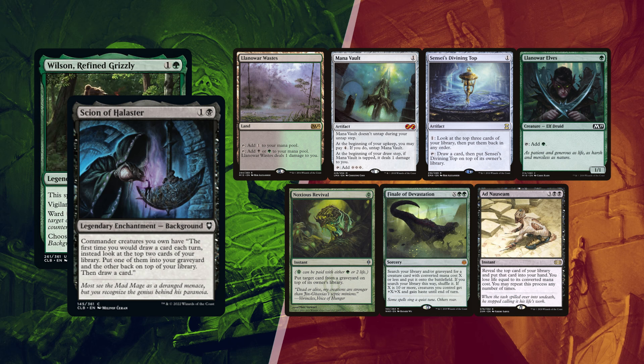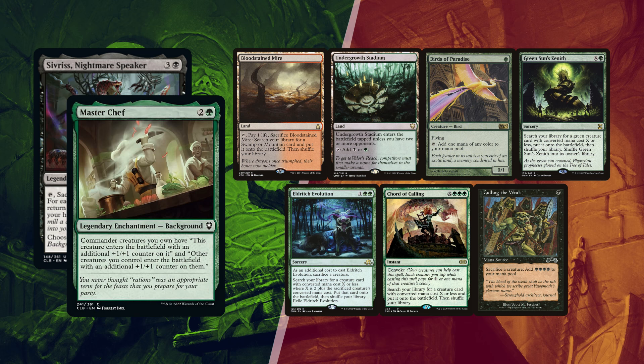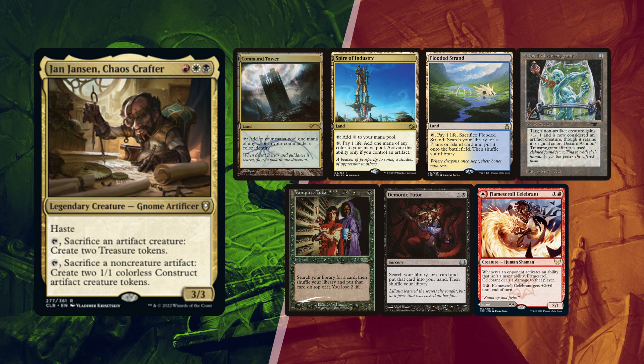Noxious Revival can be great interaction or recursion if he fails to go for it. Diogo also kept his first 7 with a Bloodstained Mire and Undergrowth Stadium for lands, Birds of Paradise for ramp, and then Green Sun's Zenith, Eldritch Evolution, and Court of Cunning can all help find a Patra or other combo pieces in this creature-centric deck, tapping the weak for extra mana. Baal followed the trend of first 7s with a Command Tower, Spire of Industry, and Flooded Strand for lands. Ashiok's Transmogrant found its way back again, so with Vampiric Tutor and Demonic Tutor he can find Clock of Omens and an outlet, hopefully going for it with Silence for protection. Ready for round 2?